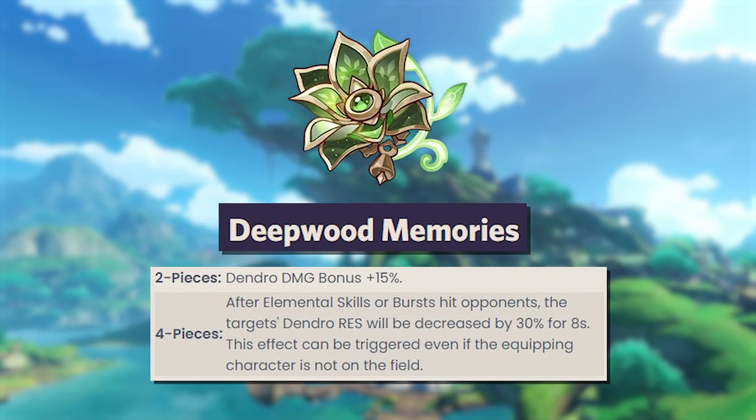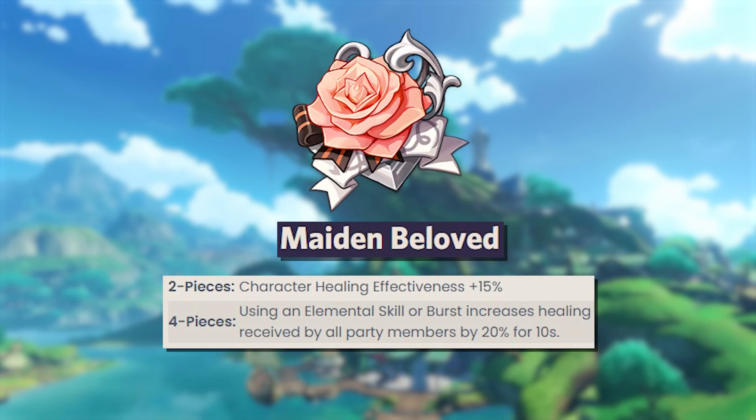Artifacts. His best artifact set is the dendro set, which is great for dendro-related reactions. If you want him to be a pure healer, then Maiden Beloved is a fine second choice, and a mix of two-piece HP sets are also fine.